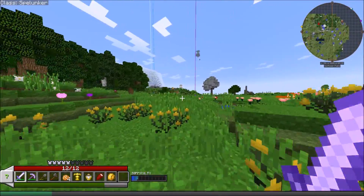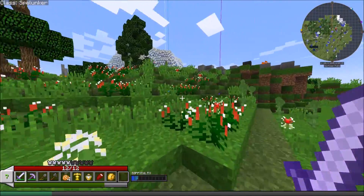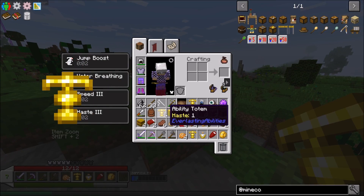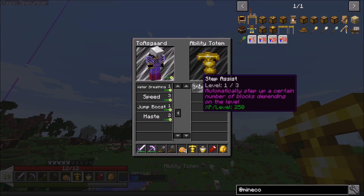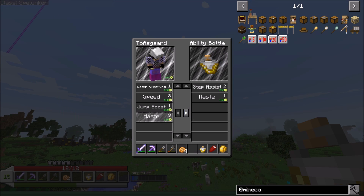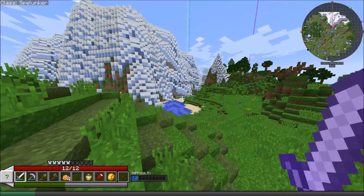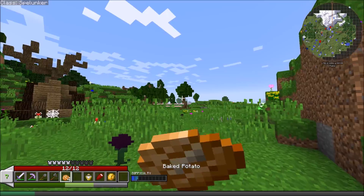There are dragon's nests everywhere - I want to take one on at some point, but not yet. There's another ability totem - step assist 1! I'll go ahead and refund those and apply these ones. Step assist goes up to level three and I now have all three of them, so that skill is maxed out. After I get skills maxed, all those ability totem points - we're just gonna sell them to the archaeologist.